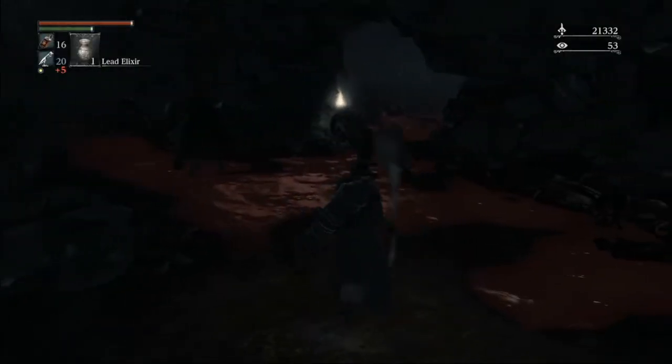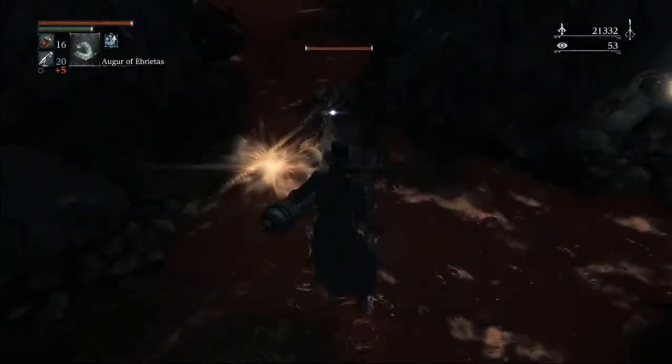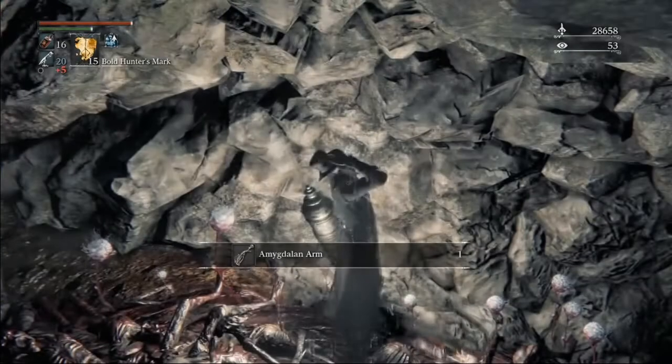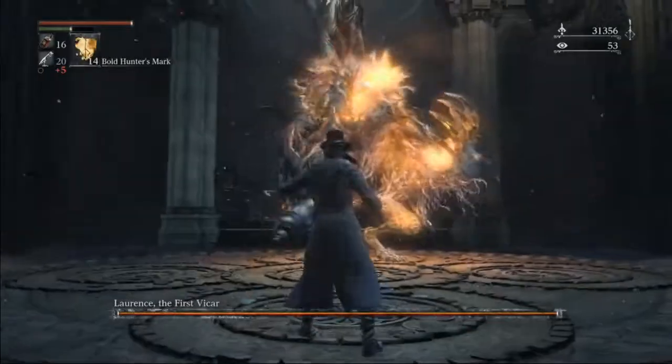For this minigun dude, I highly recommend keeping a lead elixir just in case he gets a bop on you. The lead elixir will also make sure that you're safe as you pick up the amygdala arm and mark out. Once you've marked back after picking up amygdala's arm, we're just straight to Lawrence. Lawrence.